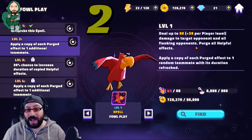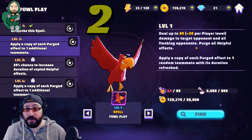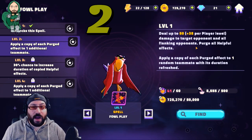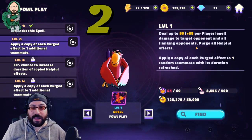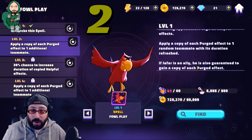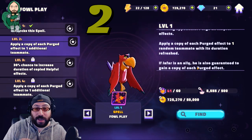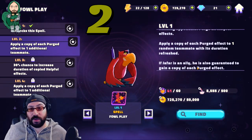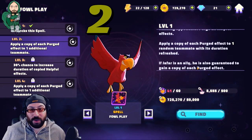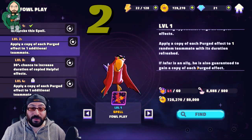Then it applies a copy of each purged effect to one random teammate with its duration refreshed. So if you take off offense ups and critical ups and taunts, your characters will get them. It's a bit of a double-edged sword in that if you take taunt off a character, you don't know which of your characters will get it — unless you have Jafar, then he always gets everything. But you end up taking away a buff at the right time from the right character. Even a taunt: even if it puts taunt on a character you don't want it to, you still remove the taunt, which is the easiest way to remove a taunt in this game. A lot of times they go through resist checks — spells don't. A spell doesn't get resisted, it just happens.